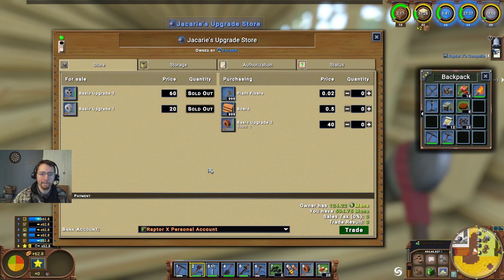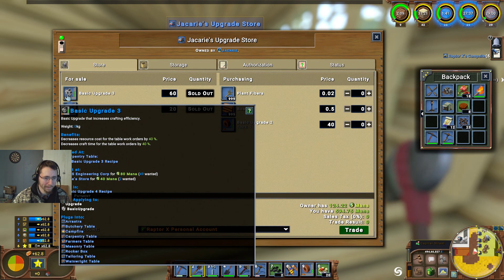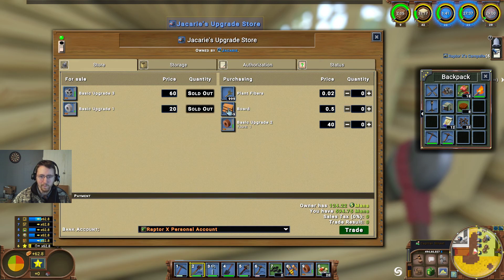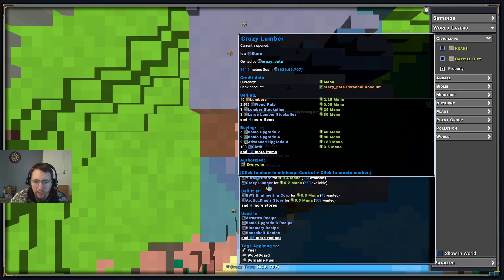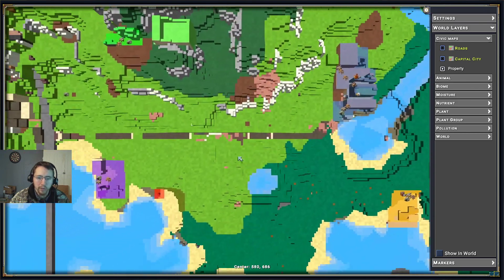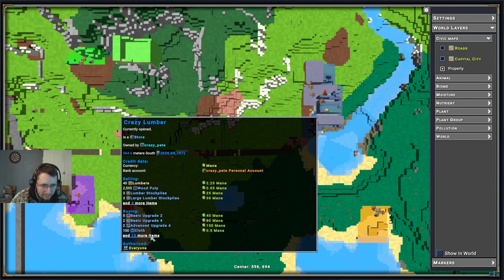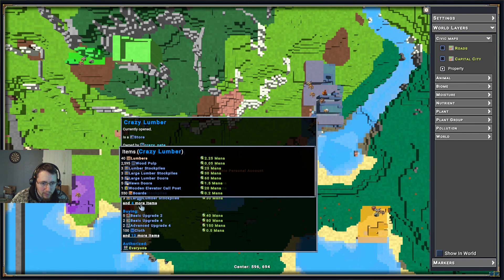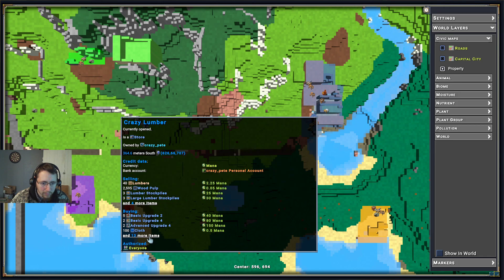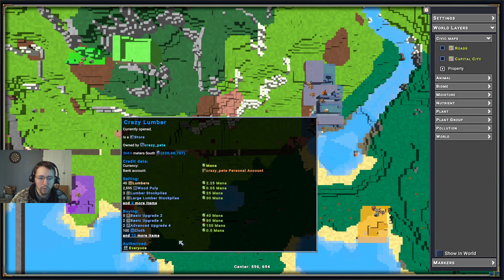Let's get some boards. Where can we get those? Basic upgrade three requires boards. Where can we get a board? Buy it there — Crazy Lumber. Where's this Crazy Lumber? 364 south — right over there. We might have an autocraft over there. Let's see — those would be made at a carpentry table. No queued projects there. So no, there's no autocraft there either.